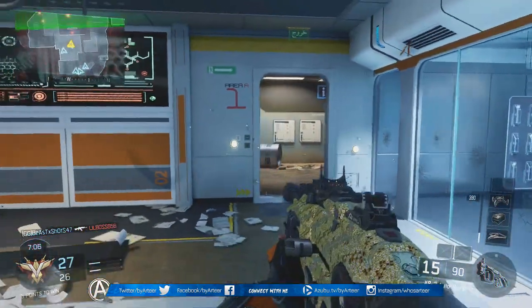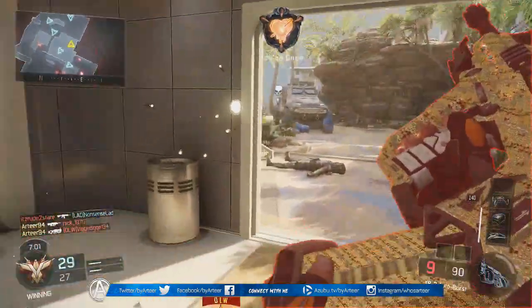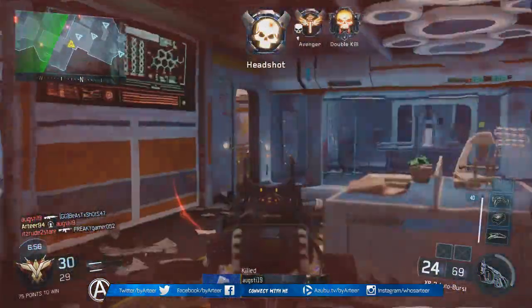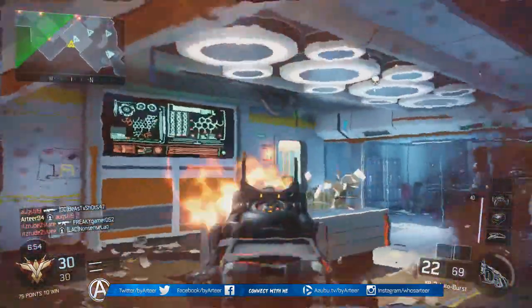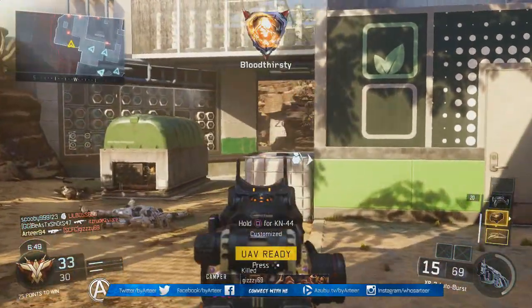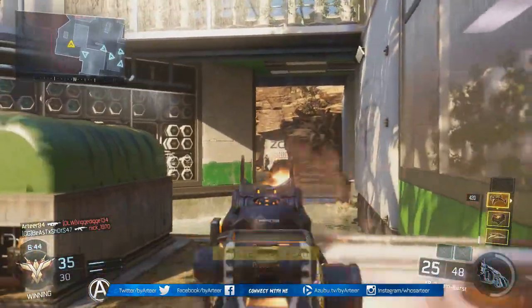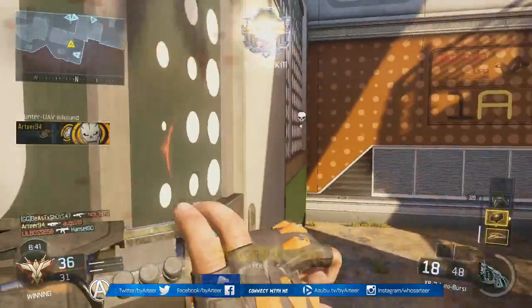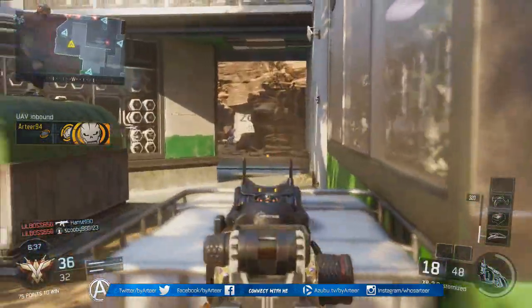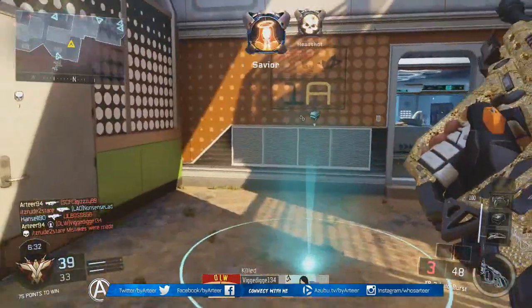Next up we have the Rapid Fire attachment. I'm pretty sure this is the first Call of Duty in which you're able to put Rapid Fire on assault rifles, shotguns, sniper rifles, LMGs — you name it. Before this, it was only available on SMGs, so that's actually a pretty good thing. When it comes to the XR2, Rapid Fire decreases the amount of time between bursts, which is going to make this gun a little bit better at close range. Not necessarily at long range, because it does increase your recoil by a little bit — though it's definitely manageable. When you're up against someone at long range, just make sure you manage your recoil first and you should be good to go.